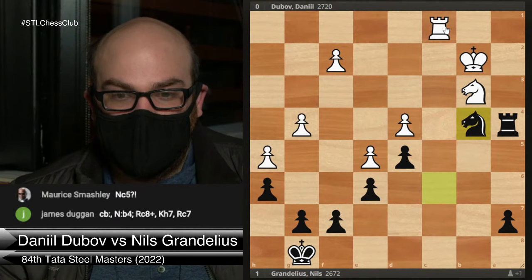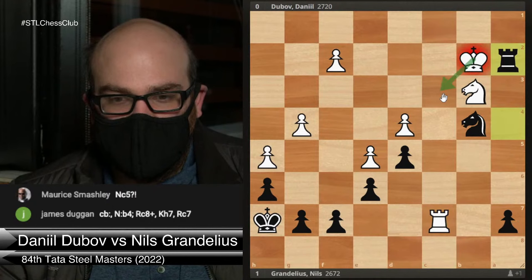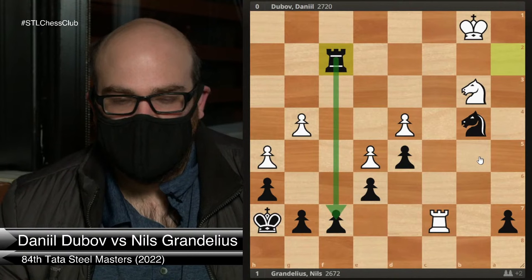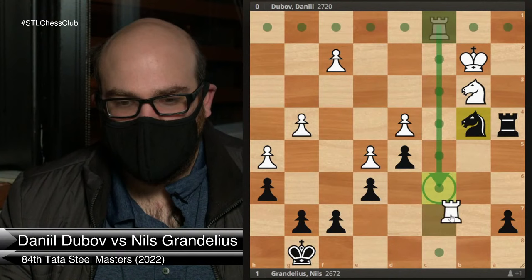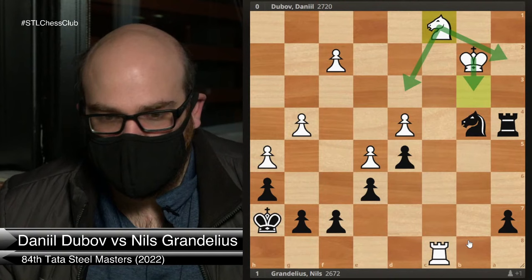C-takes-b also looks possible with the idea that after knight takes, you can't take with the rook because the knight's hanging. So you have to play check, rook c7, and after rook a2 check, you can't go to c3 because of rook c2 check skewering. Probably still good for Black, so most likely the more accurate way to play is just with c4. Although c-takes-b might also have some possibilities — after a check, maybe a sneaky move like knight c1 to stop knight d3 and then you're threatening king b3. Even this may not be so clear. But overall, c4 is a simpler way.